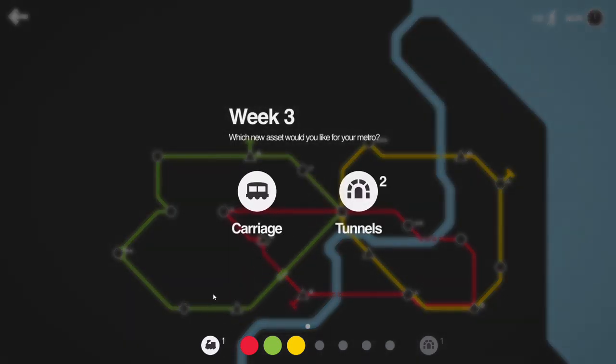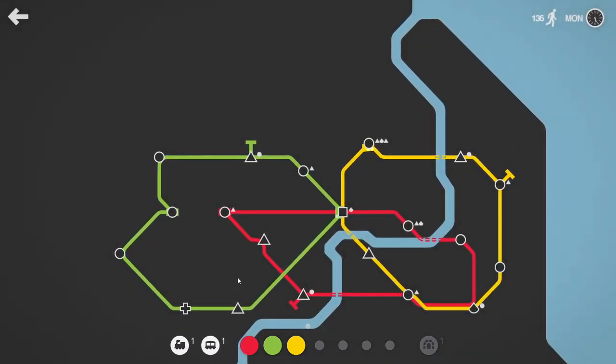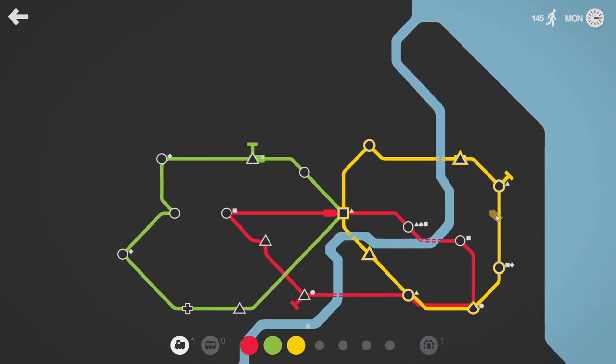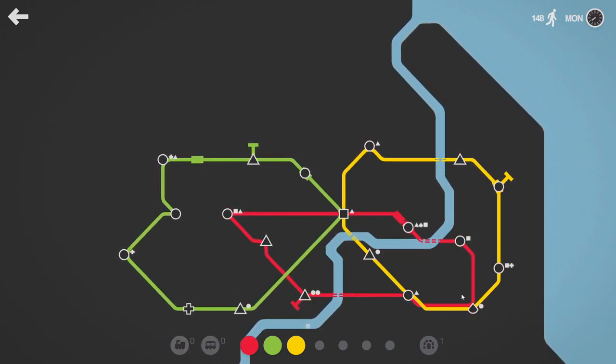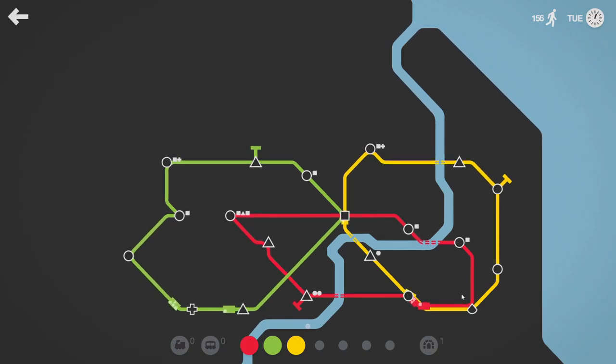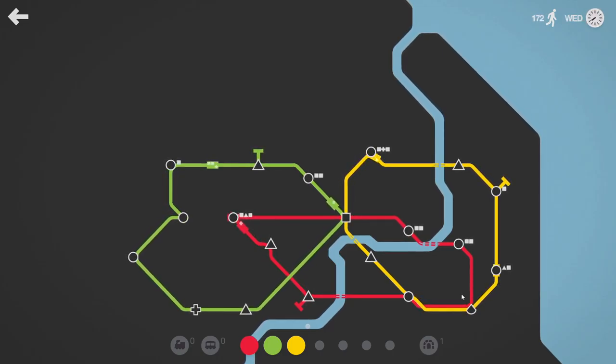Can't really justify getting the red line over there. Don't need more tunnels, let's get a carriage — the carriage to the red line, and an additional train to the yellow line. Seems to be well balanced. We need more lines though. That is the clear thing that can be seen.